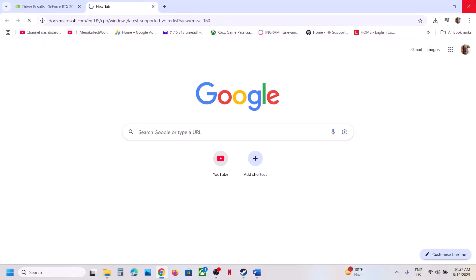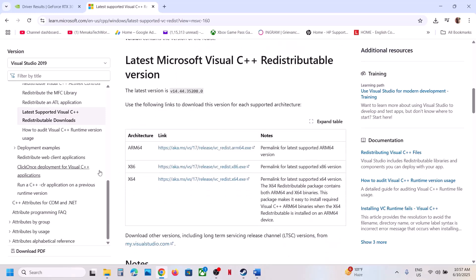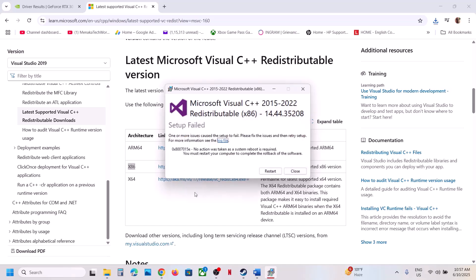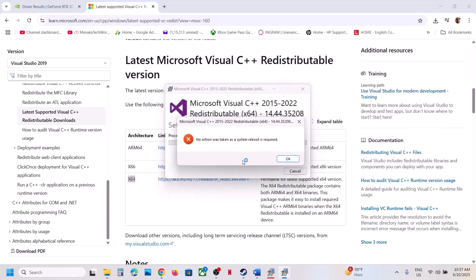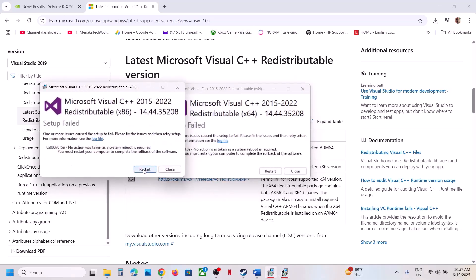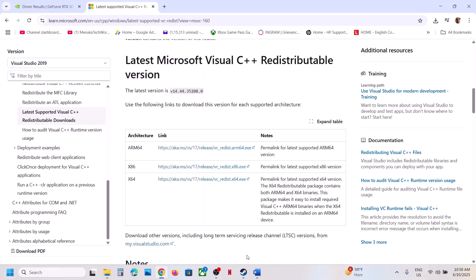Still not working? Install Visual C++ files. Copy the link provided in the video description, open it in a browser — it will take you to the Microsoft website. Download the x86 file and run the exe. If you see a Repair option, click Repair; if you see Install, click Install. Then download the x64 file and run it as well. Once installed, restart your computer and launch the game.